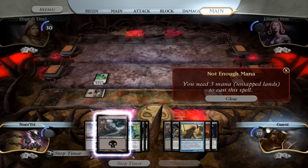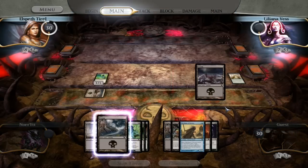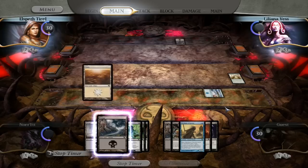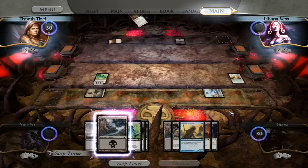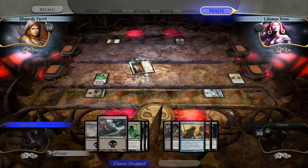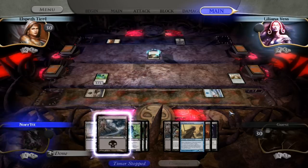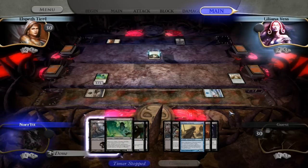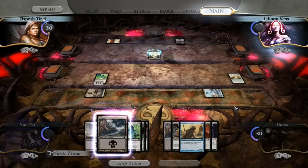We got some attacks, not enough mana for turn two. Let's see what Liliana and Elspeth do — probably nothing. Golden Glow Moth! That's quite a bummer. I think we'll be all right. I have faith.